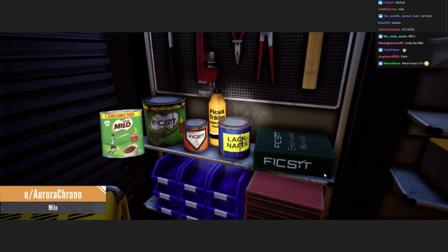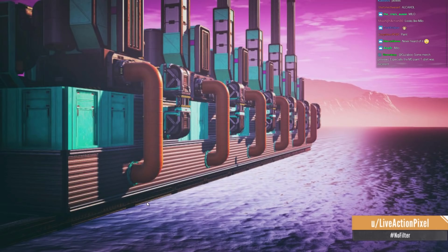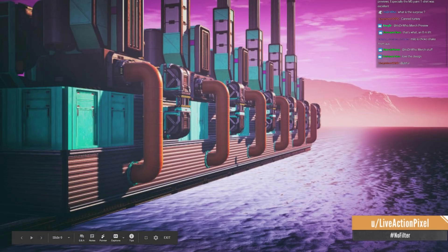This one here is by Live Action Pixel — no filter, no Instagram filter, but it looks so good. It has to be a filter or something, but no, it's amazing. I love this shot, I love the teal — it's gorgeous. For those who've never heard of Milo, it's kind of like a chocolate drink in Australia. Beautiful, great job Live Action Pixel.